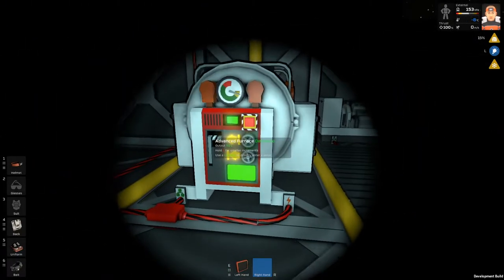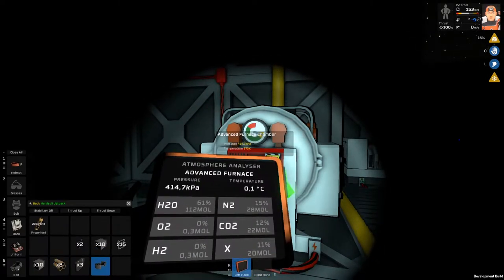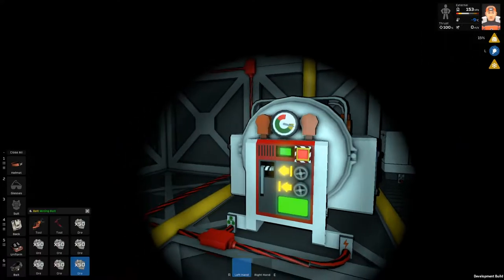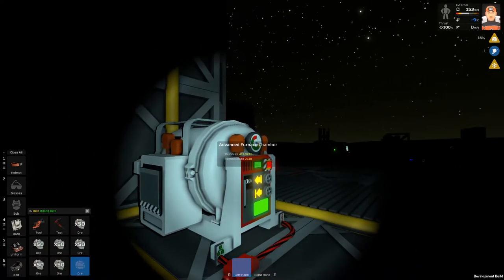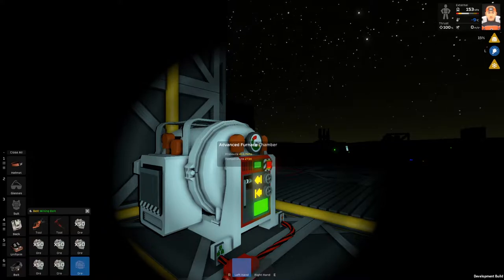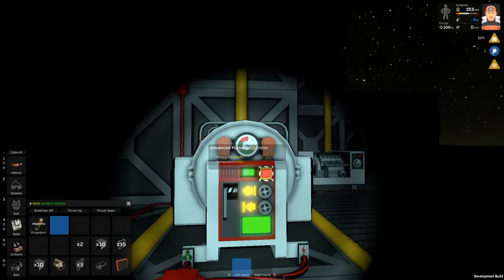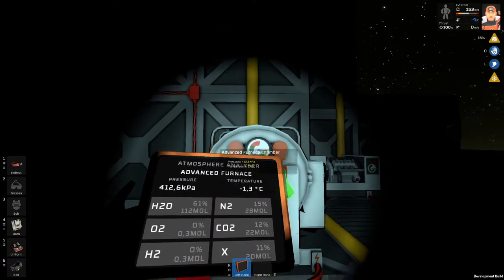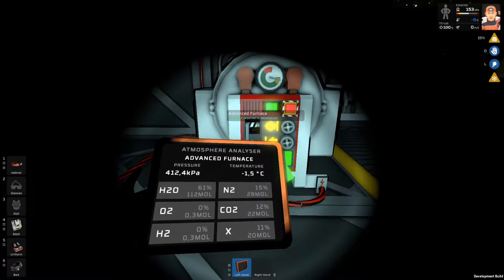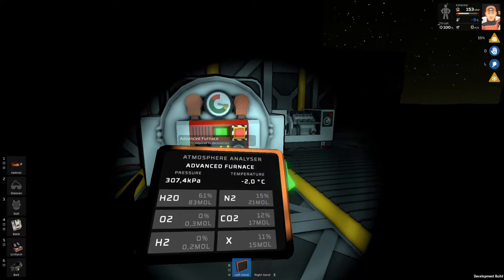I'm going to melt all the ice in this advanced furnace. Let's melt some ice - I do have ice in my inventory. I'm not completely sure I'm melting the ice because I think the advanced furnace is too cold inside. Let's take a look - yeah, it's minus 1.4 degrees inside, that's not very good.